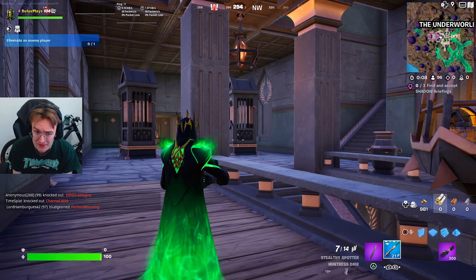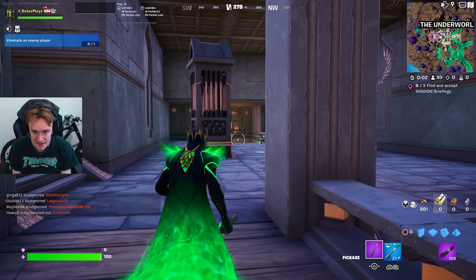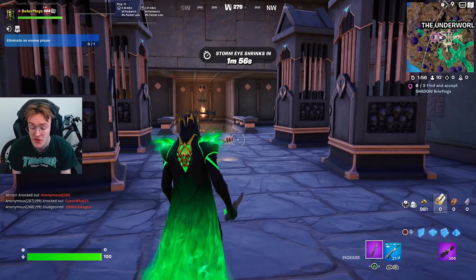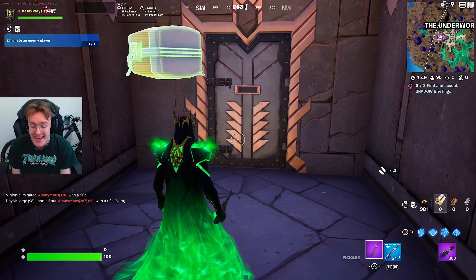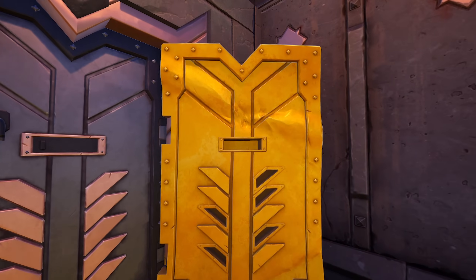You may start hearing some Midas sound effects if you stay quiet. The sounds will get louder as you head towards where Midas is actually hiding, and here he is inside this room right here. Yes guys, this is a prison cell, and this is where Hades is currently keeping Midas prisoner.